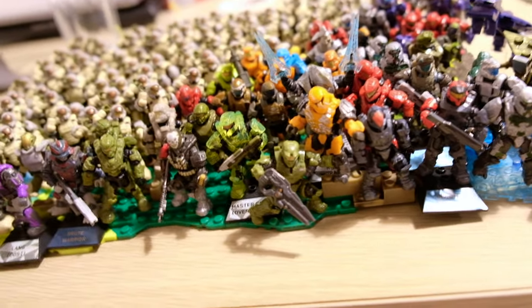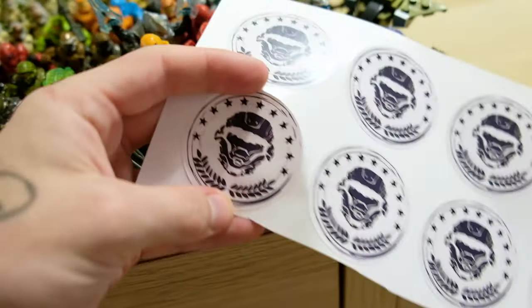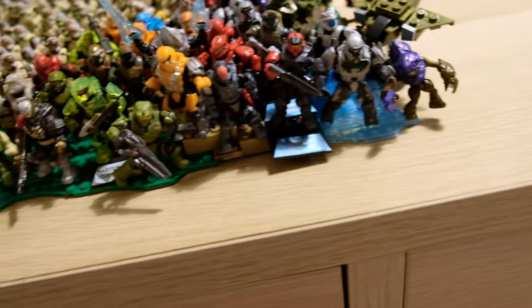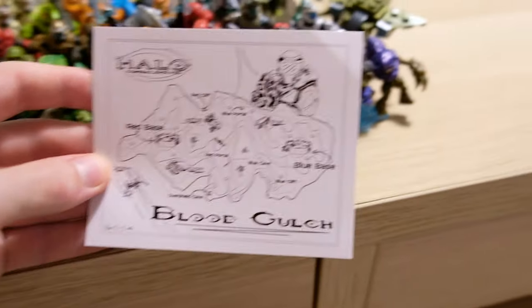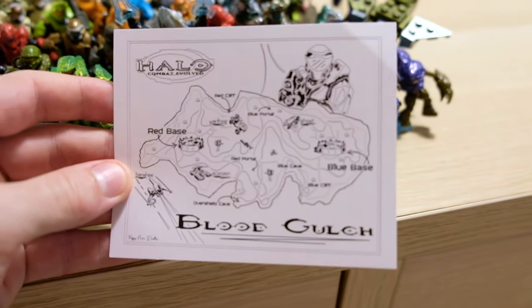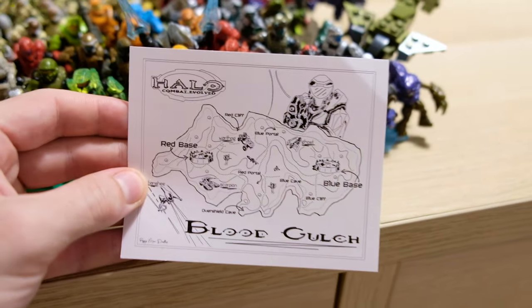I'm so excited about these goodie bags. Look at these stickers — they're such high quality, they look fantastic. Peggy did a really great job. My girlfriend, she made those, as well as these posters. Blood Gulch from Halo Combat Evolved — you can see all your favourite elements of that map on there, and I can sign them with whatever you want. It's just a really fun experience.